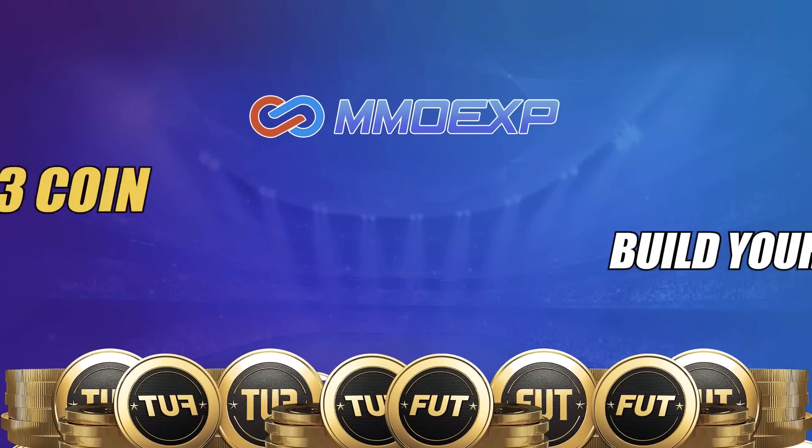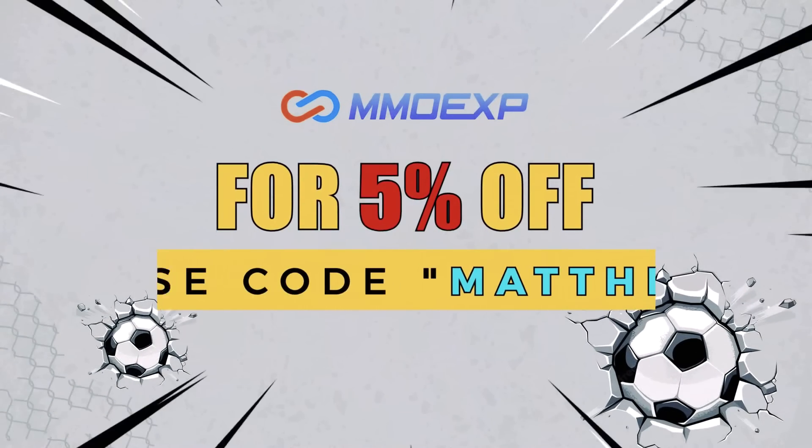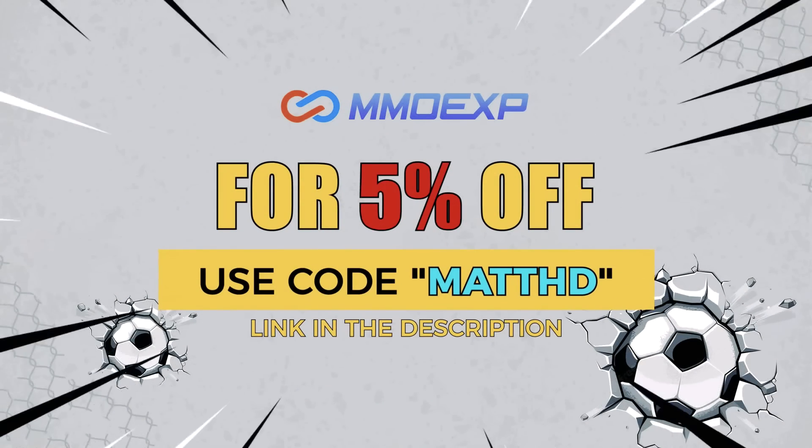For cheap and fast reliable FUT coins, check out MMOEXP — the link is down below. Use the code MATTHD to get 5% off all of your orders.